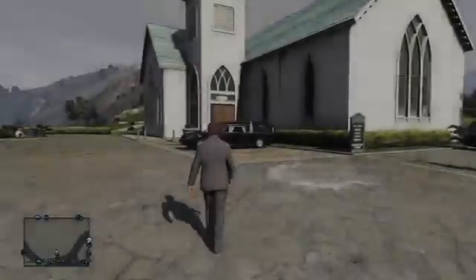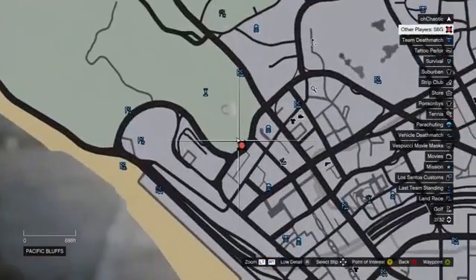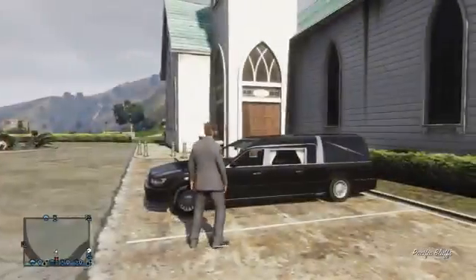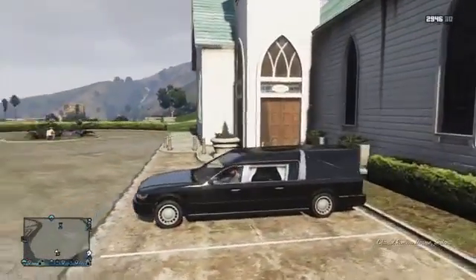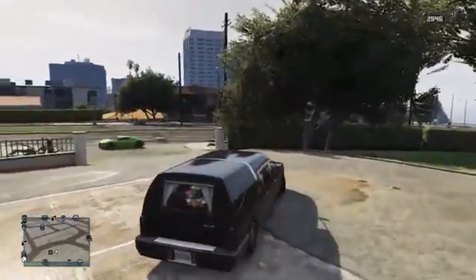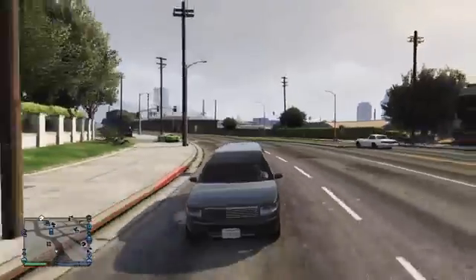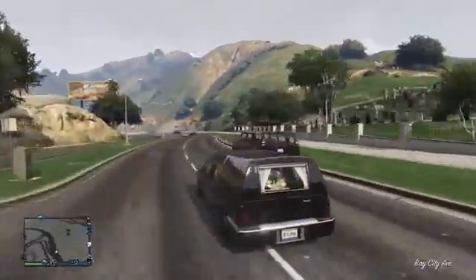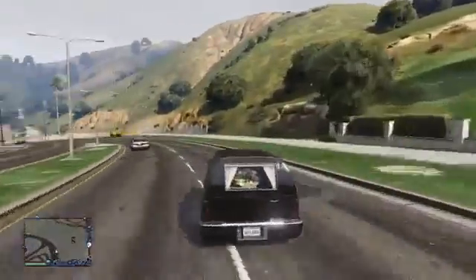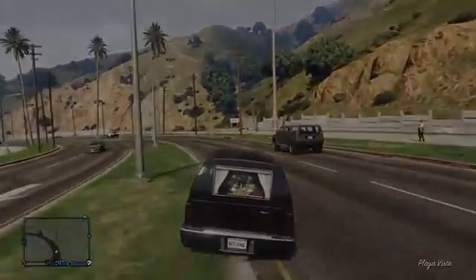In 6th place is the hearse, also known as the funeral car. Getting this vehicle to spawn online is very difficult — it's a very rare car — but the most common place to find it is just outside the church. Once you have it, you can take it back to your garage and store it as a personal vehicle, and also take it to Los Santos Customs for full customisation. If you want this vehicle, you need to be very patient and keep driving up and down the road in a similar vehicle.